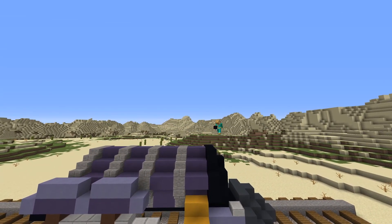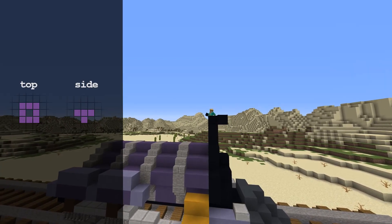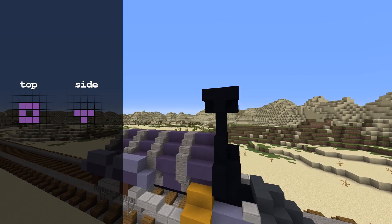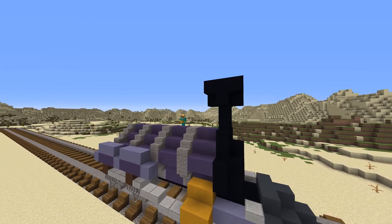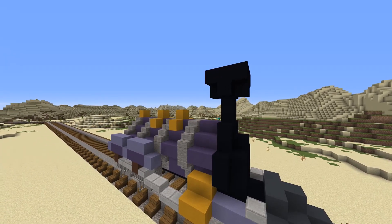For the smokestack, take the black concrete and build it up four blocks, with the top two blocks having a shape sticking out on each side — so if you look at it from any angle, it should look just like this. Taking the yellow block from before, place three blocks on the top in front of the two middle stone layers, and then one block in the back center.